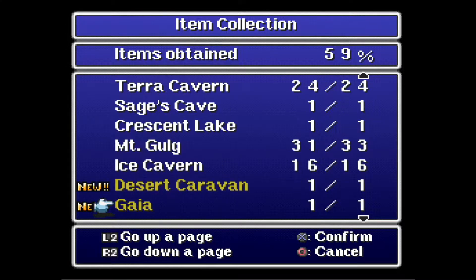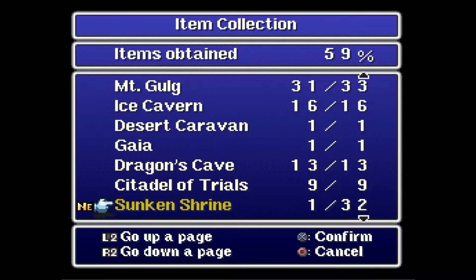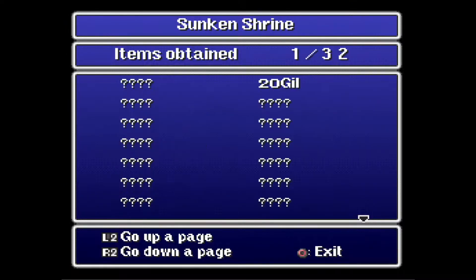Still got one there, still got the two there. We got that from the caravan, we got that from Gaia. Why this and this are ahead of this and this, I don't know. I don't know if the game intends you to do more... It's weird. So, 32 items here.